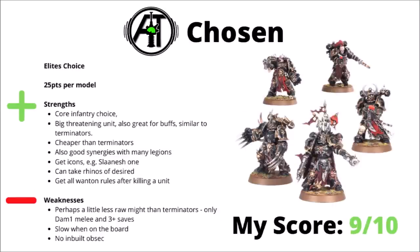Moving on, and maybe just a shade lower in my opinion, we have The Chosen — an elite choice for 25 points per model, and they very much feel like Terminators' light to me. You save 8 points per model, you get basically the same sort of attack with the Accursed Weapons, but you do have a weaker defensive profile without the Terminator plates. Most of the boosts and synergies that work with Terminators work absolutely fine with them, and they do have a few other things to recommend them over the Terminators — things like being able to take the mark and the icon for a nice squad-wide boost, being able to ride in Rhinos, and if they kill a unit then they get all the Wanton rules for the rest of the game. Perhaps the biggest downside is not being able to take the Power Fist that Terminators get, so they will still struggle with hard targets, and the 3+ saves do mean that they just die a fair bit easier than Terminators, particularly in cover. Otherwise fairly similar — fairly slow on the board, and no inbuilt Obsec. Still though, very competitive unit — I'd rank them a 9 out of 10.